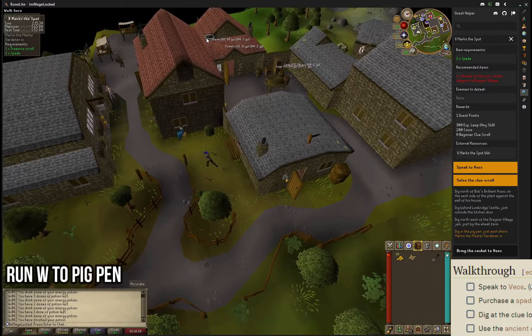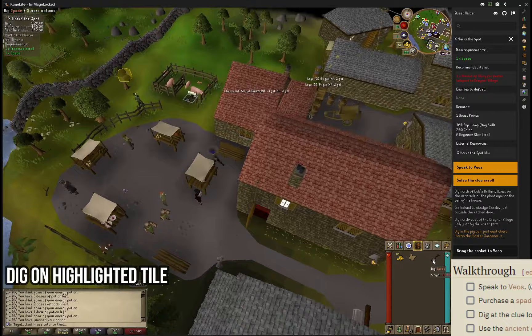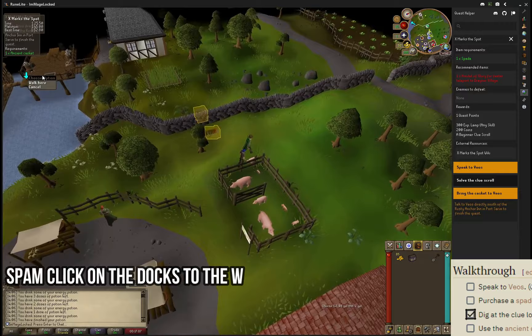Click on the tile highlighted within the pigpen, and then quickly click dig as soon as you are standing over that tile. Once you have entered that tile and collected the item, spam click towards the docks highlighted here.